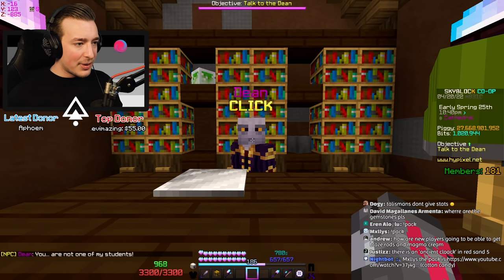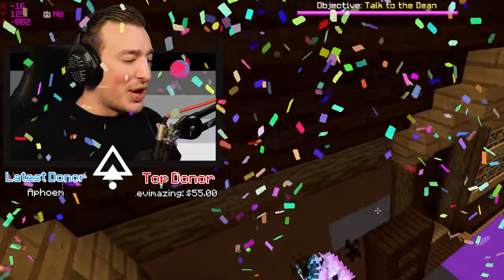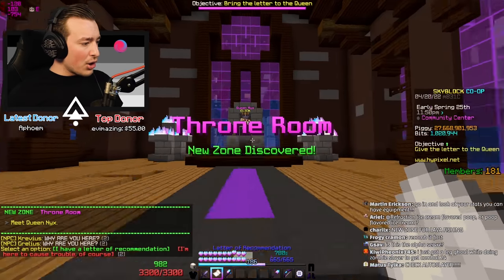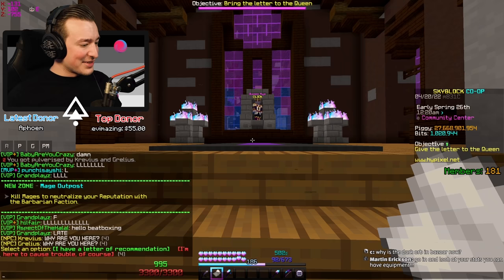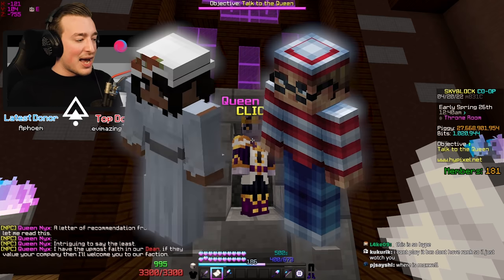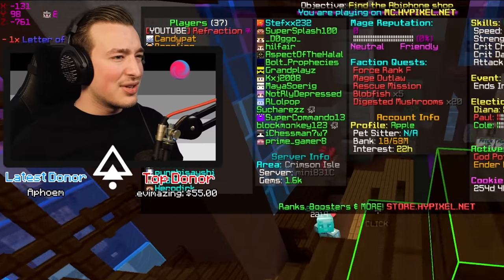Hello Mr. Dean — 'You are not one of my students.' I'm a bit too old, mate. 'Let me write you a letter of recommendation.' We're getting into college boys! A letter of recommendation from the dean advocating to join the Mage faction. Now at the faction entrance — I have a letter of recommendation. I like how we're doing a full quest here — this is something I've wanted ever since the Romero and Juliet questline.